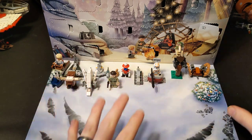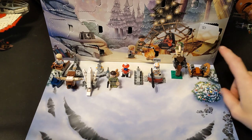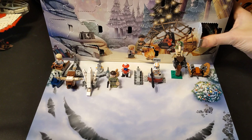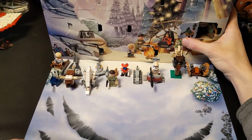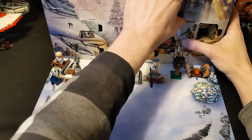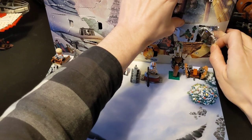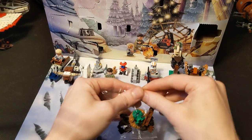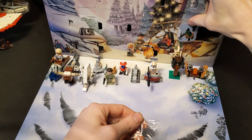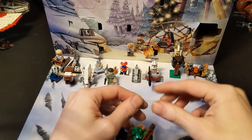I still haven't seen what any of these ones are. I've opened them up already for ease of access but let's see what this is. I'm not sure what this is. Okay yeah, it's probably the Ewok Village. Browns and greens. I don't know if you can see that but yeah, it's probably the Ewok Village.